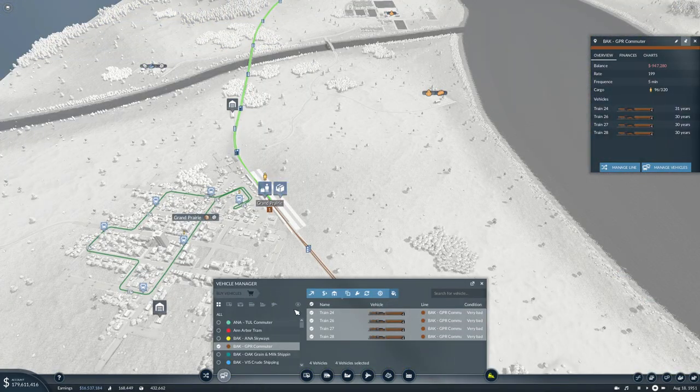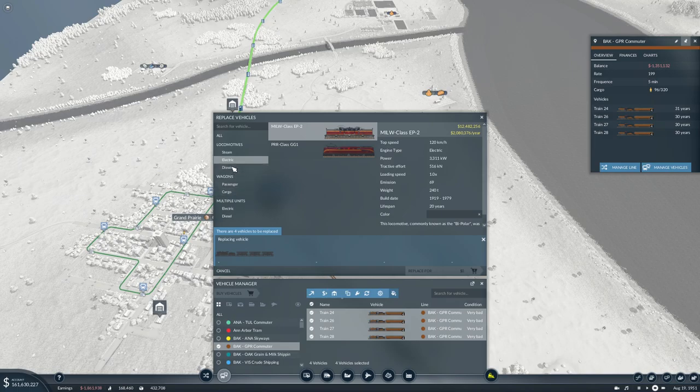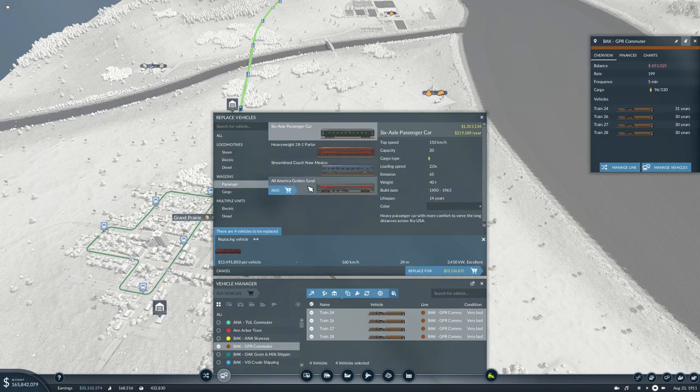Let's do that. Let's go with the PRR — 1, 2, 3, 4. 87 million, man. That's a bit rich for me, I think.